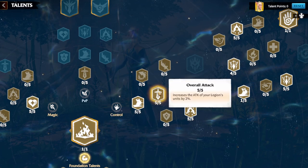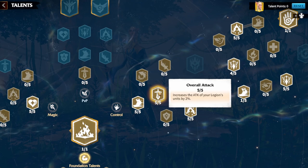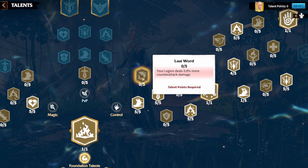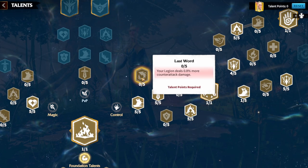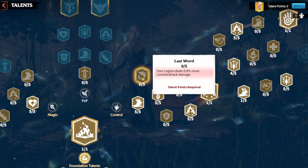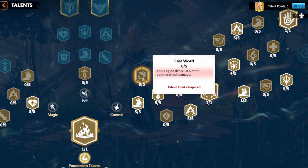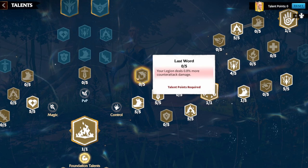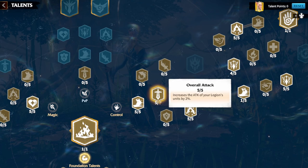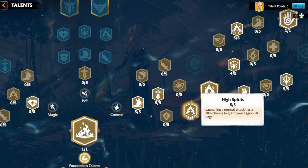If you're aggressive and want more kills, go Overall Attack — five points for a 2% overall attack increase, giving more punch in all hits. But if you feel you get targeted too much, take Last Word instead for counter-attack damage, which helps your mages stay out as long as possible while dealing maximum damage. Counter-attack damage is very powerful and worth trying, but I personally prefer Overall Attack.